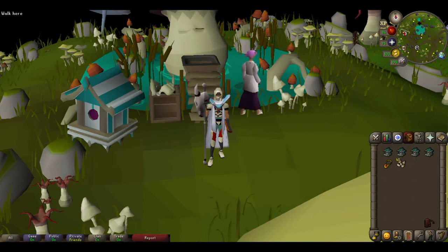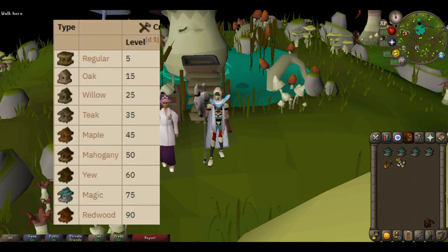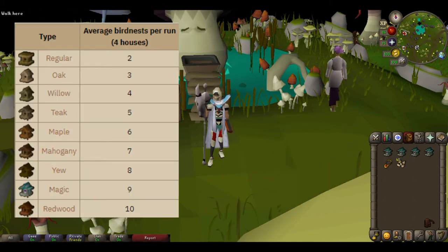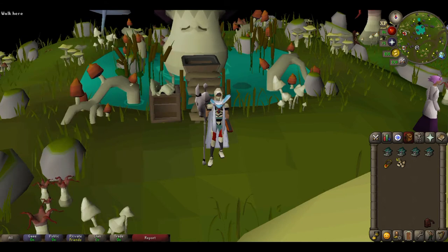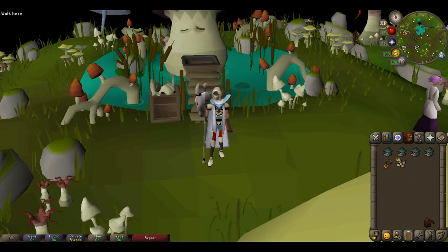To make the birdhouses you're gonna need clockworks, which you can purchase on the Grand Exchange, and you're gonna need logs based on your hunter level. The higher your hunter level, the better birdhouse you can make — it grants more experience when you harvest and allows you to collect more birds nests and seeds, which means more profit. You're also gonna need any kind of hop seed — 10 seeds per birdhouse. I like to use barley seeds; they're very cheap and you can just purchase big stacks and keep them in your bank.